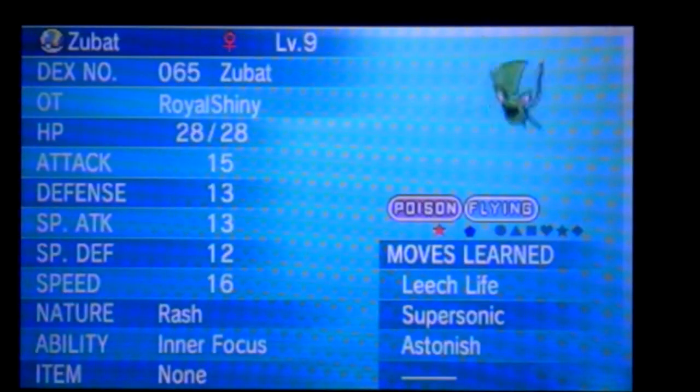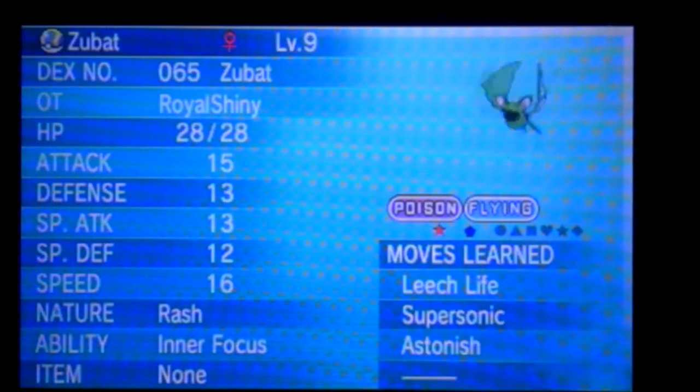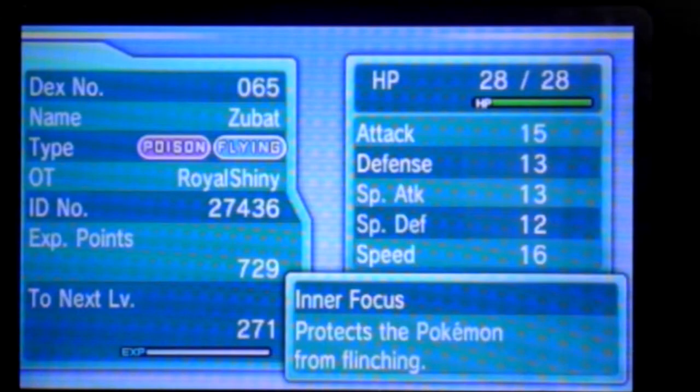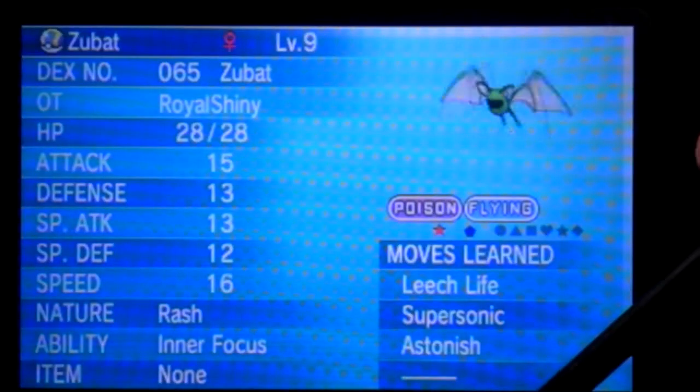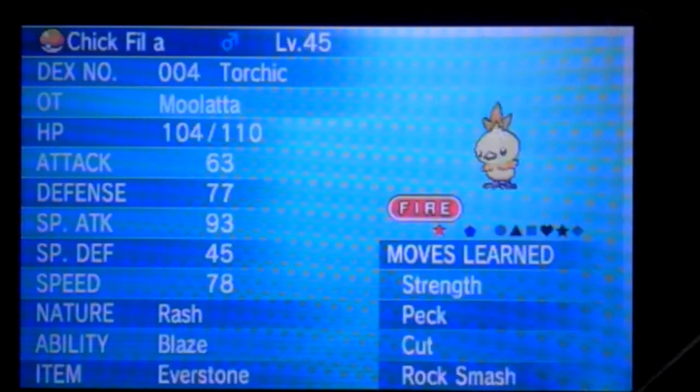It's a rash nature. Its ability is Inner Focus. What is Inner Focus? Inner Focus — it protects the Pokémon from flinching. Nice. It has leech life and other stuff. Doesn't have an item.